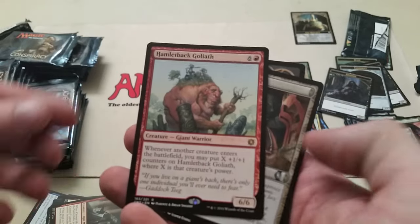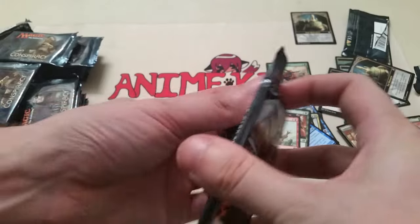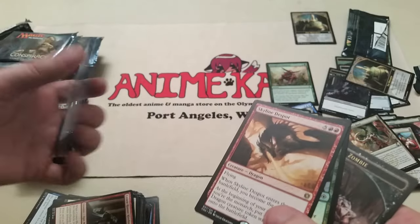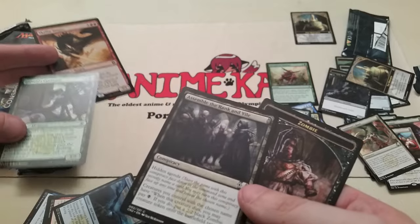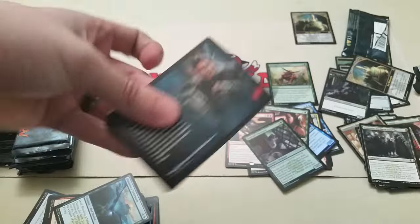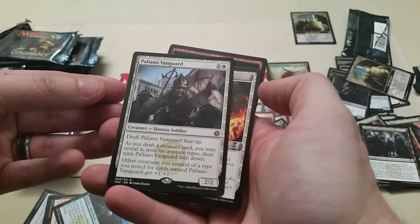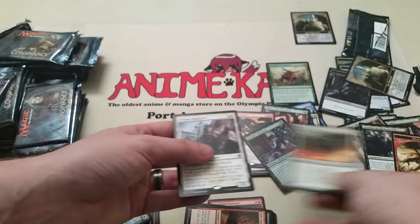Handleback Goliath — not a card I particularly care about seeing. Summoner's Bond and another Crown. Collar of the Untamed, foil Skittering Crustacean, and Weight Advantage. Another Assassin. Skyline Despot, another foil — Revolves Operative — and Zombie token. Assemble the Rankin Vile. Pelliano Vanguard, Adriana's Valor, and a Dragon Token — might need to snag one of those myself.